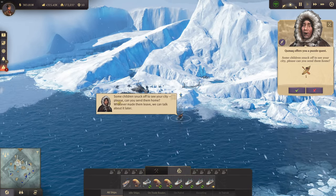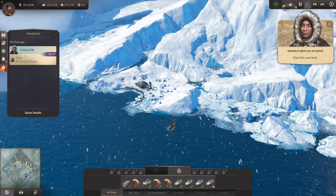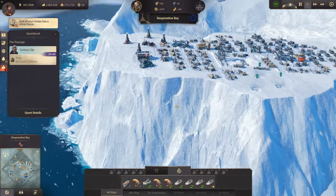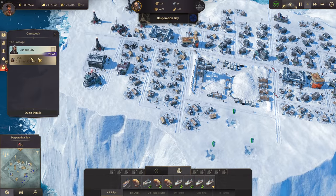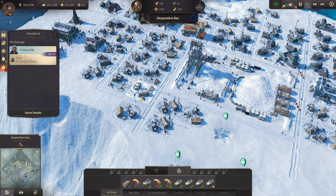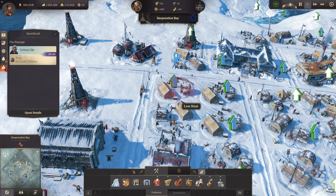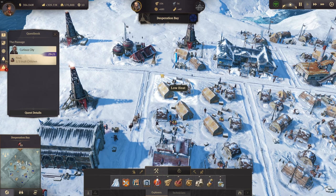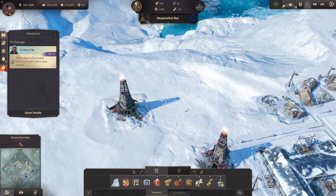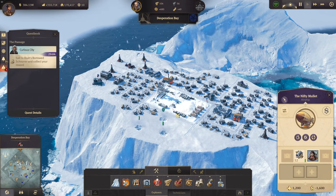We have a new quest: some children snuck off to see the city and need to be sent home. According to my map they've made it onto the plateau — quite the children! We are good people so we'll find them and send them back. There's one group here, another group there, and another one. We got them all, and now I just need an airship — lucky we have one idly waiting — to get those children back.